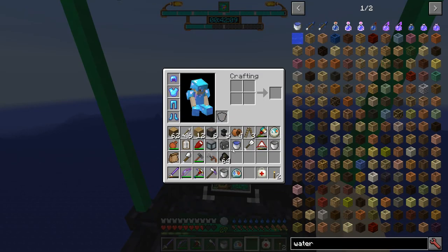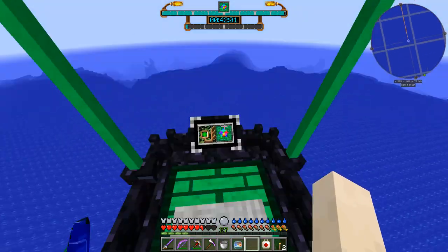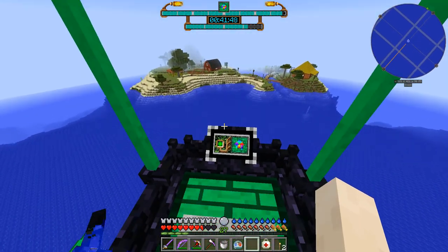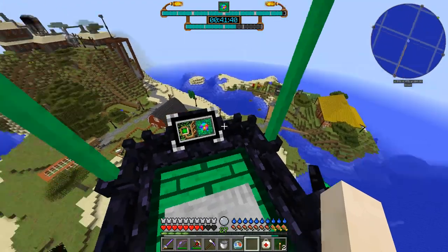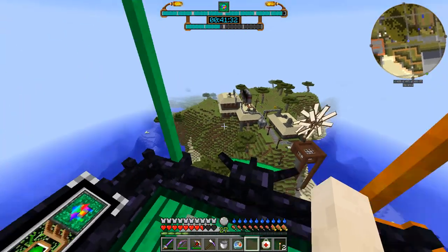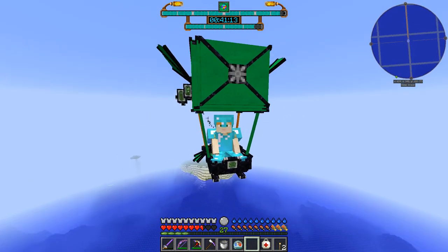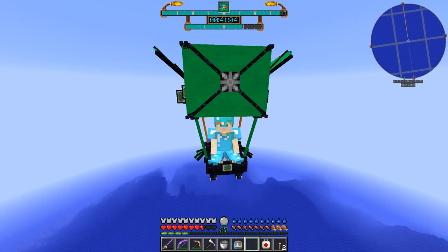I've got powered lanterns, thermoelectric generators, some lava and water - I'm basically ready to establish a temporary base somewhere, a home away from home. Now we can fly over our home too - fly over our factories and farm and see what everything looks like from overhead. This is a pretty neat mod - I think it's nicely balanced and fairly easy to work with. Time to explore new lands.